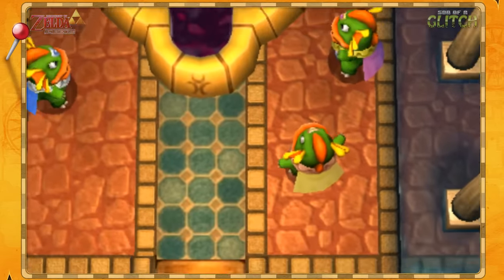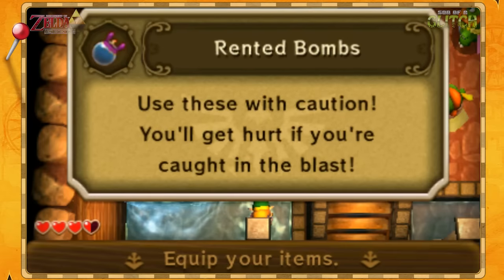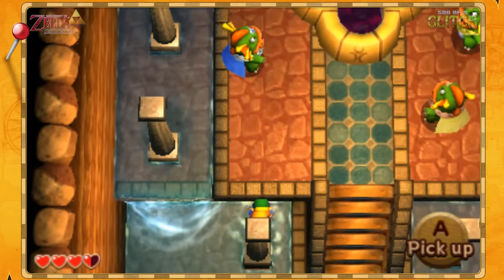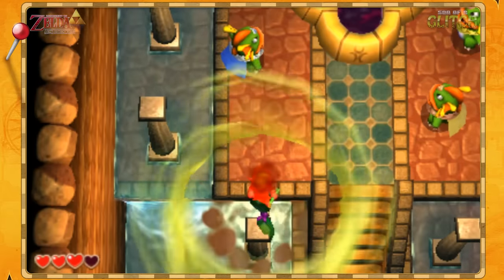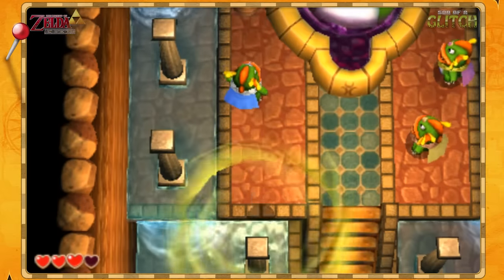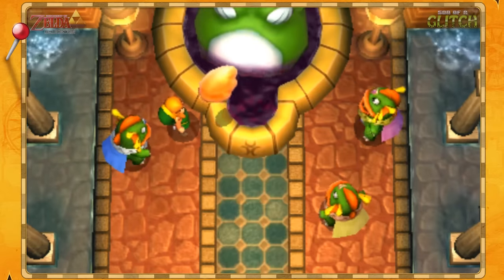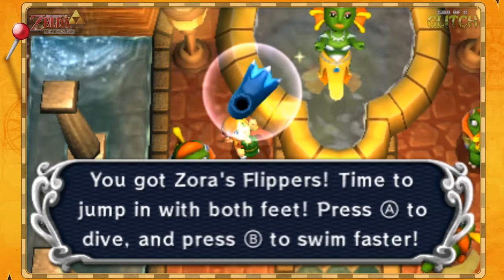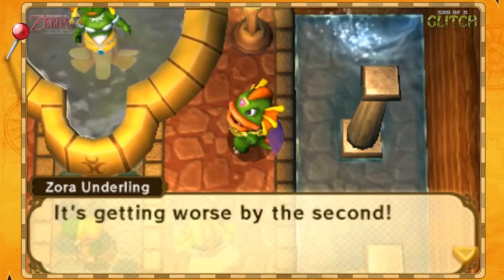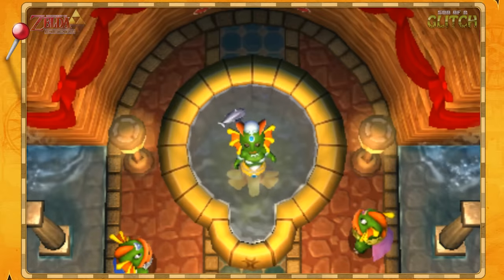Another technique used in speedruns is a damage boost technique known as bomb boosting, used to break the game in many ways — usually involving reaching ledges that Link is supposed to be unable to. The first example can be seen when you go to Zora's waterfall to get the Zora flippers from Queen Orin. Standing between this pillar and the wall, drop a bomb and then switch to the tornado rod. You need to time using the tornado rod just before the bomb explodes — this is pretty precise, but you'll eventually get a feel for it. If you pull the bomb boost off, you should be placed on the higher ledge, skipping a short cutscene here.